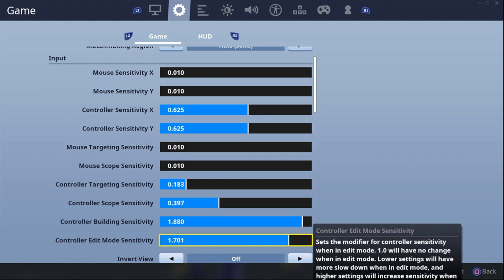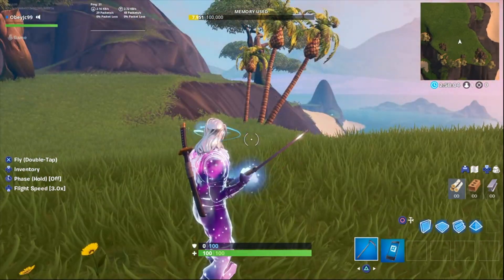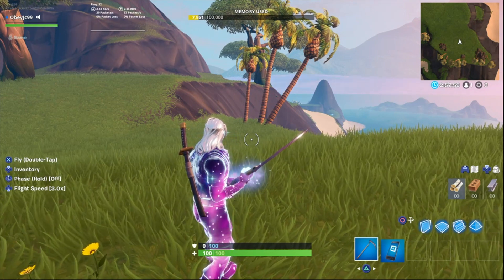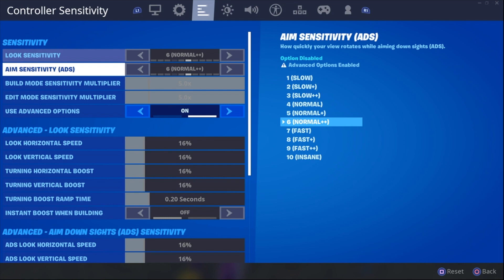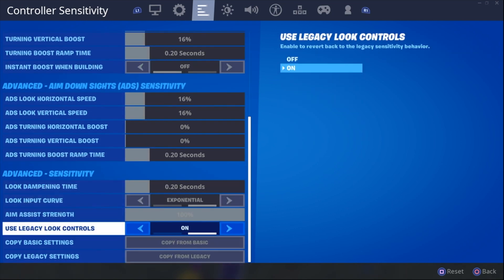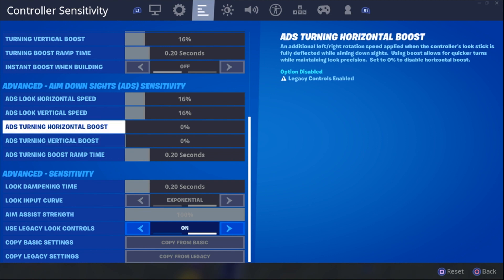My settings are 1.83 and 3.97, my edit mode sensitivity is at 1.7, and my building sensitivity is at 1.8. I feel like this is the perfect sweet spot — perfectly fast but perfectly controllable. A lot of people play on 10-10 but from an outside point of view you can tell they can't control it. If you guys want me to make a full sensitivity video covering all the new features — vertical boost, horizontal boost, all that — I'll go really in depth and show you guys that video, just comment down below.